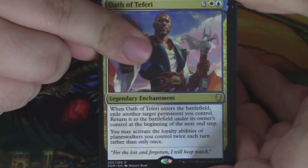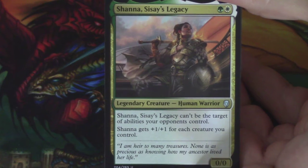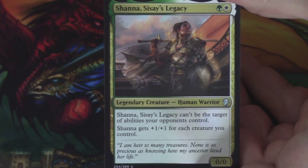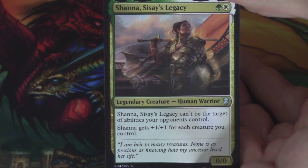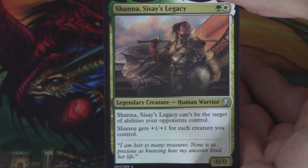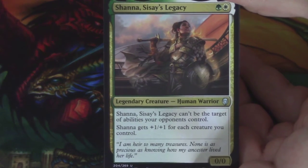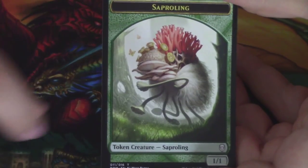And then our legend slot is a Shauna, Sisei's Legacy — a crew of the Weatherlight member, which is amazing. So here is Shauna. I liked her a lot in the stories. I'm looking forward to when we return to Dominaria way in the future. I don't want to do it anytime soon, but I'm looking forward to when we return to see what else they can do design-wise with the Weatherlight crew. Hoping to see more of her, especially with her interactions with characters like Raph. Behind Shauna, a Swamp, and a Saproling token.